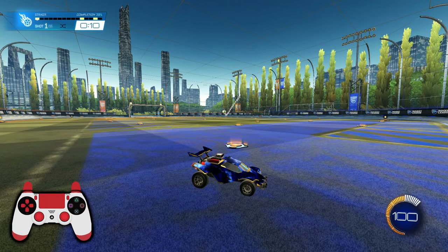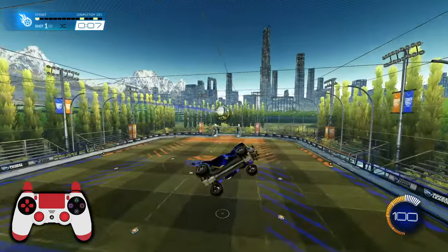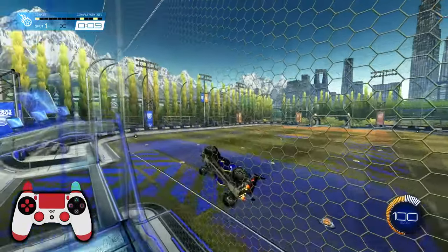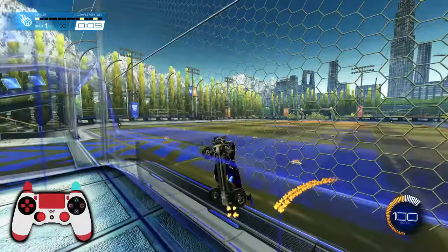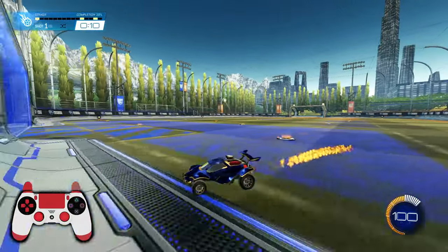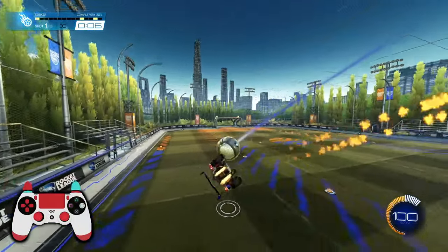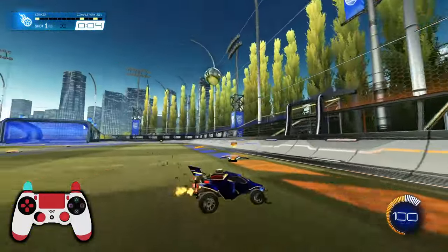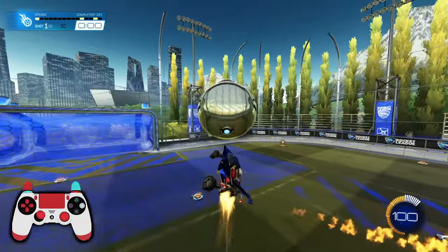The best way to defend aerial shots or players flying in the air is to use the backboard to your advantage. Here's an example of a good clear — I wait for the bounce and I clear the ball without it hitting the ceiling. An example of a bad clear would be as follows: if you send the ball into the ceiling, the player controlling mid boost will have a free ball and is able to air dribble it straight into the center.